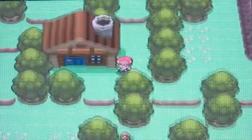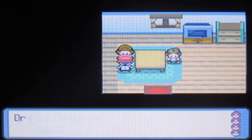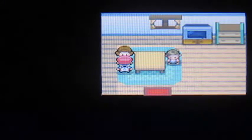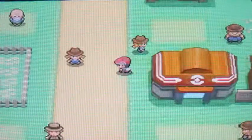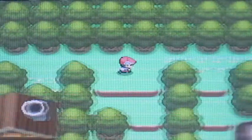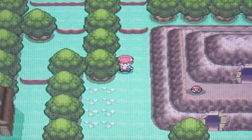Go down the second ledge and head into this house. By talking to this lady right here, she's going to hand you a Seal Case. With the Seal Case, you can customize Pokeballs, and some cool animations will pop up when you send Pokemon out in battle. They also did that in HeartGold and SoulSilver but not in newer games — they should definitely bring that back. I might actually make a top five video about that someday.